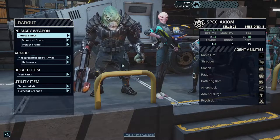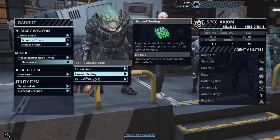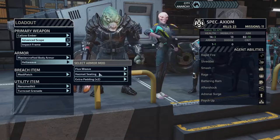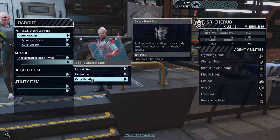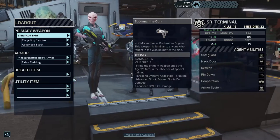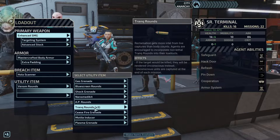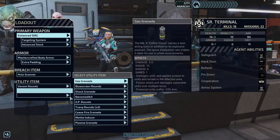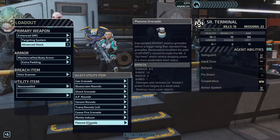You have an advanced scope too. We'll give you the flux that grants immunity to disorientation and stun, and the hazmat — that way when you walk through poison you won't take damage. We'll give you extra padding, the breach charge, and the holoscanner. We can give you venom rounds. We can't have multiple rounds. The poison over time I think is going to be pretty good, so venom rounds. Nano med kit should be in here — yeah, we don't want you to have one.